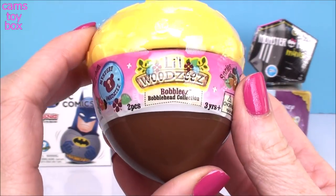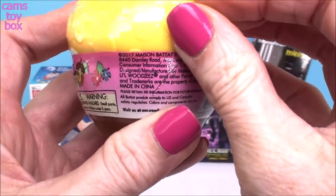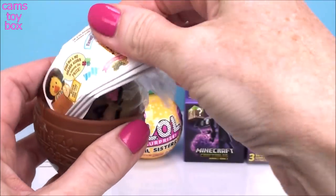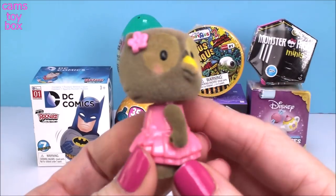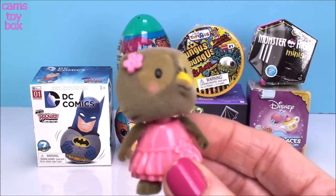Our first one comes from Little Woodsy's Bobbley's and this is a Series 3. Cute little acorn container. Inside is our collector's guide. I never saw this one before. Look how cute,